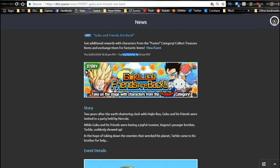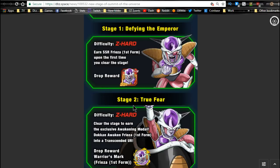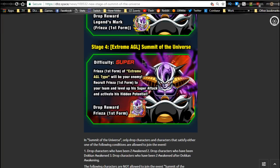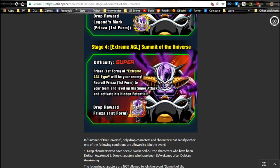Next is the LR Frieza event. It ends on the 19th so you have five more days, then it's only available on Sundays. Clear stage one, then stages two through four are the ones to focus on. Stage three always gives you medals — you can get up to 20 at a time, which is very rare. Stage four is an agility stage and stage three is a strength stage. You get Frieza cards and medals if he doesn't drop, so it's definitely worth grinding if you want him at super attack 10 with all four dupes.